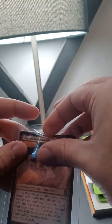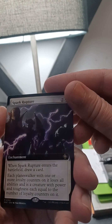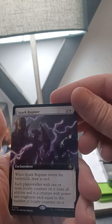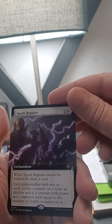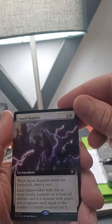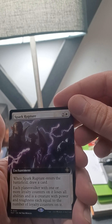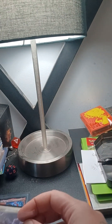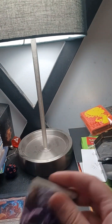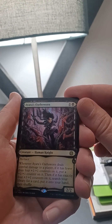It's rare number 18 — that's our first hit. Our second hit is this enchantment: Spark Rupture. Lightning bolts going around — each planeswalker with one or more loyalty counters on it loses all abilities and becomes a creature with power and toughness equal to the number of loyalty counters on it. Pretty cool card — that's a rare. We'll sleeve it.